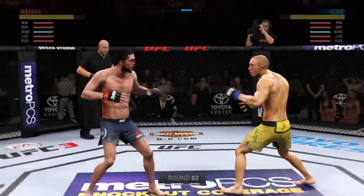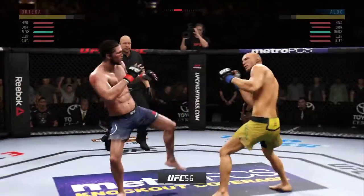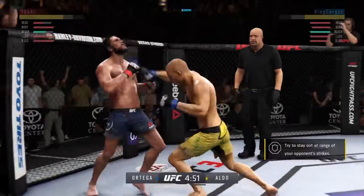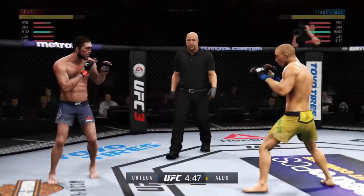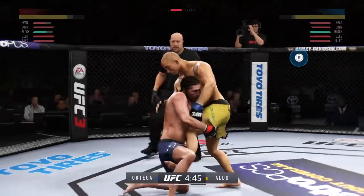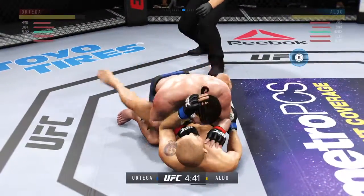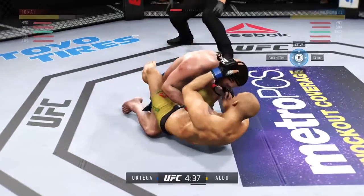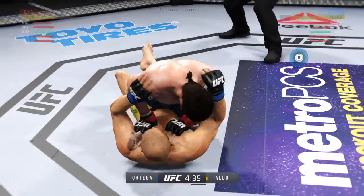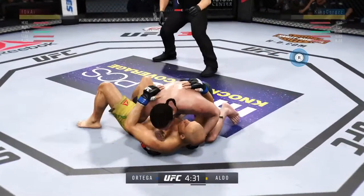Here we are early round two. That last round was an all-out brawl. If they continue like that in this round, someone is getting knocked out. Jose Aldo is one of the most explosive and dynamic fighters to ever fight in MMA. The former soccer star has tremendous leg kicks as well as a world-class Brazilian jiu-jitsu ground game.